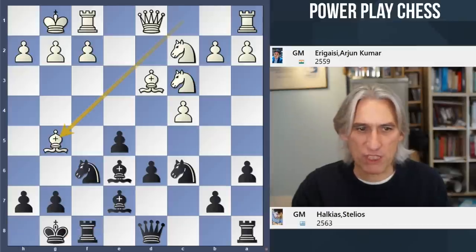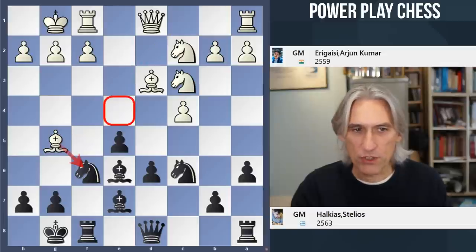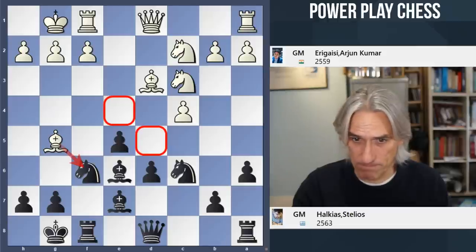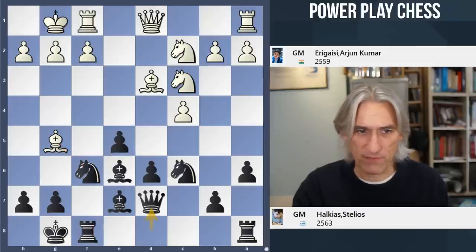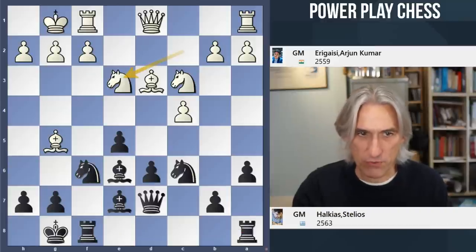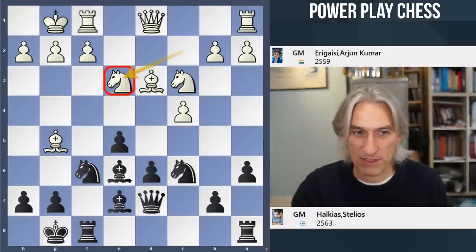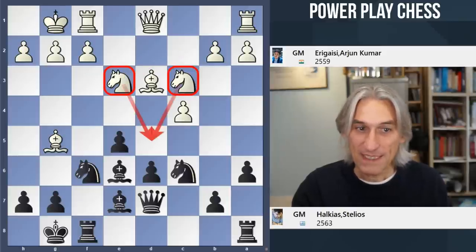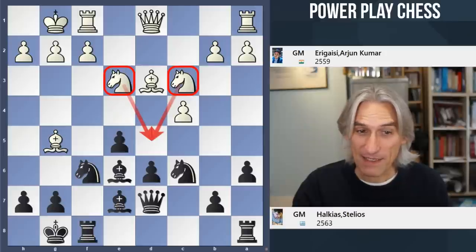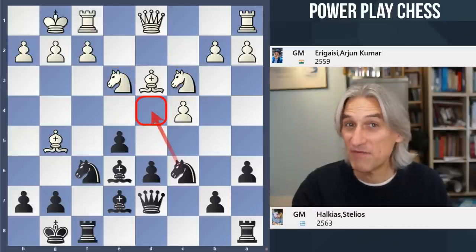Eregaisi plays bishop g5, playing in a very straightforward way. He wants to knock out that knight, which will perhaps give greater control over the e4 and d5 squares. Queen d7 from Harkias, so that allows the rook to join in. Knight e3 - that's a successful trip for the knight, coming back into the center and looking at that d5 square.